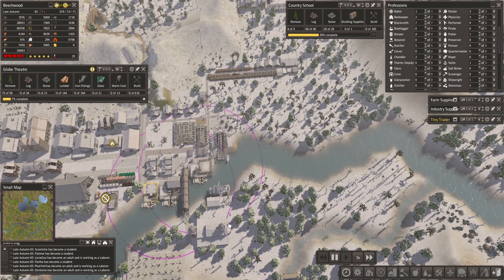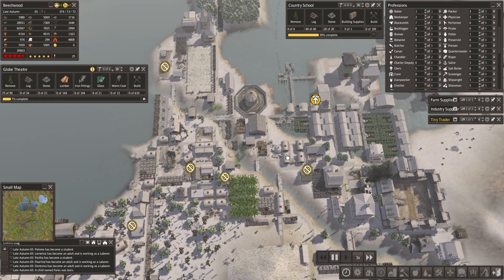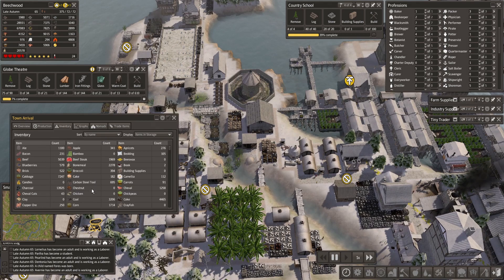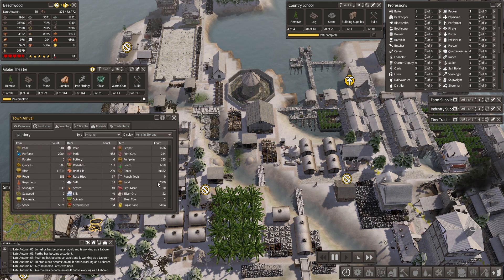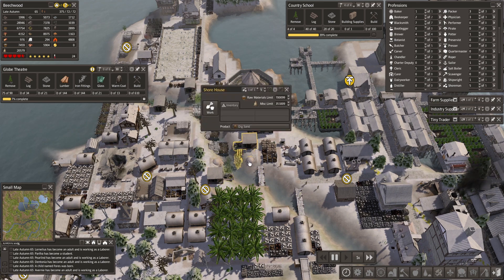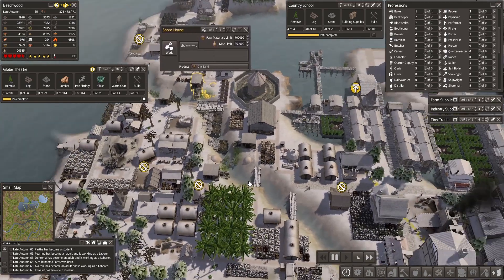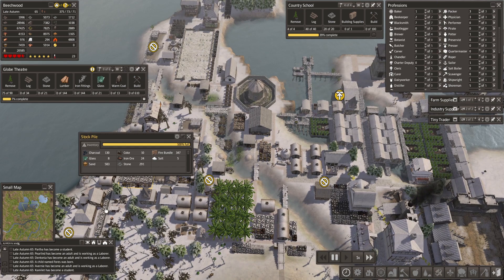Somebody - I think it was Robex - said my clay was lacking, and I think he's absolutely correct. Let's check: clay is at zero. Sand is at seven thousand. I have two shore houses - one's digging clay and one's digging sand. Let's put them both on clay. I think the amount of sand we have is probably going to last forever.